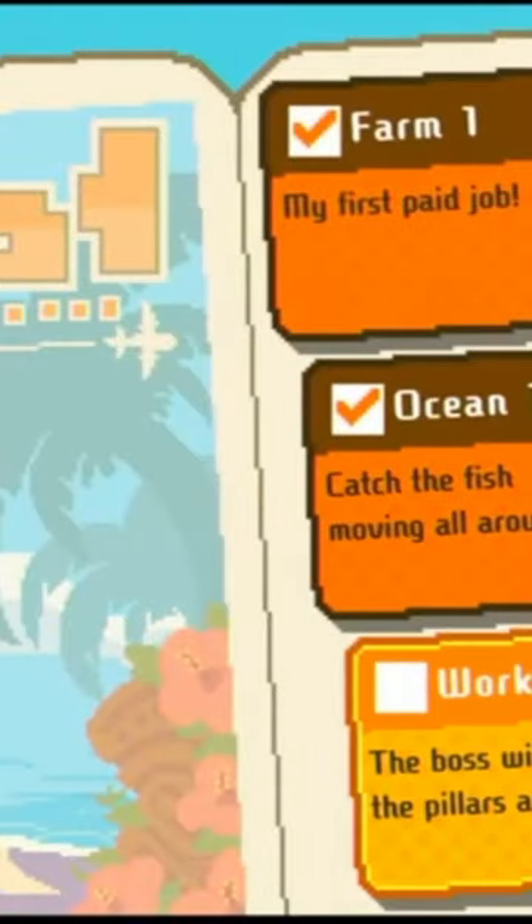The Switch port introduces new levels, achievements, outfits, and modes, including the addictive co-op and Tower of Infinity.